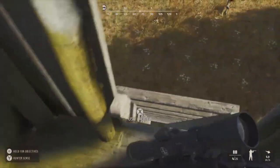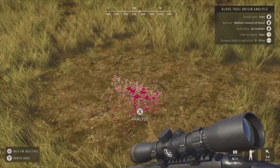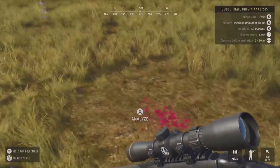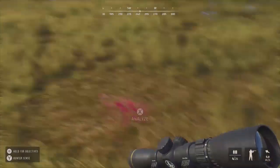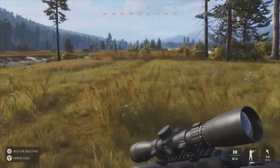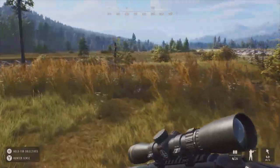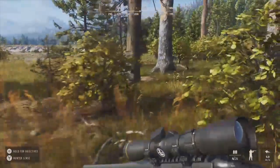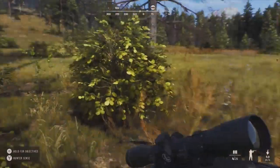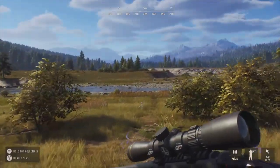There's some blood here - let's analyze it. Blood color is pink, medium amount with air bubbles, which means we got a lung - that was a good shot. Time to expire is slow and distance before expiration is zero to fifty meters. I've heard people say the blood trails can be difficult to follow, but that was a pretty big blood splatter. We'll keep a marker there in case we need to backtrack.